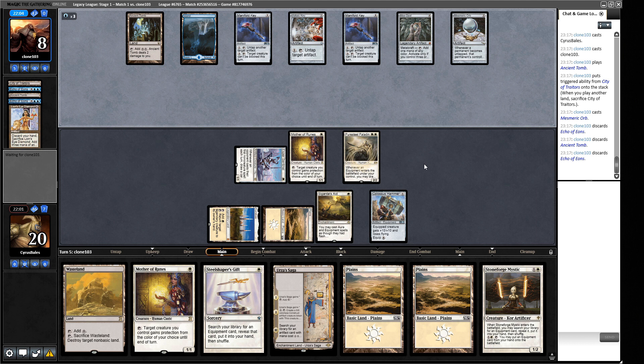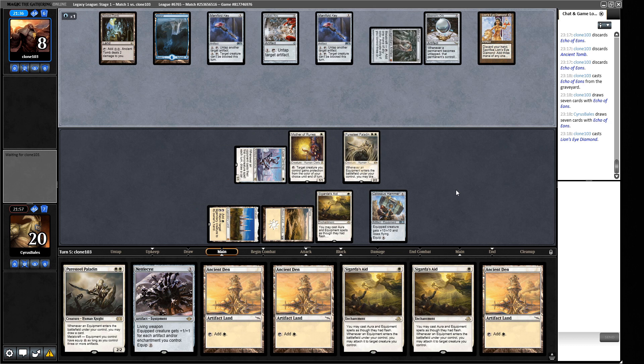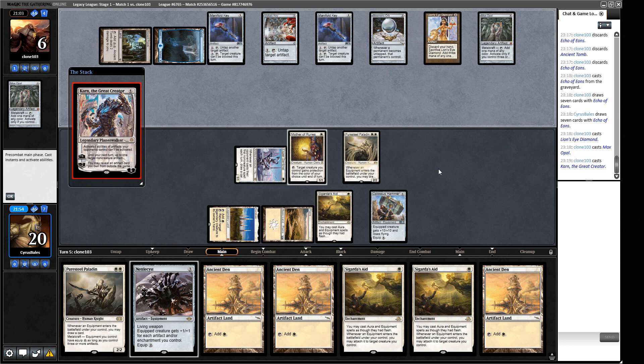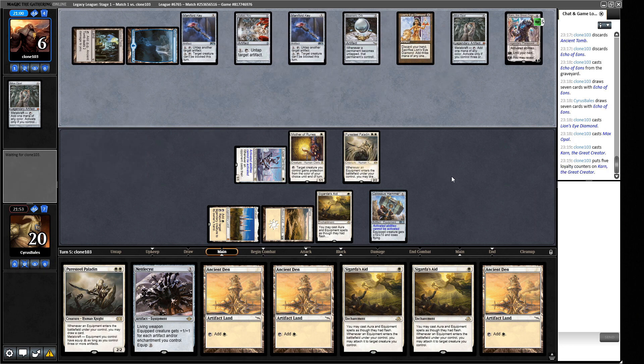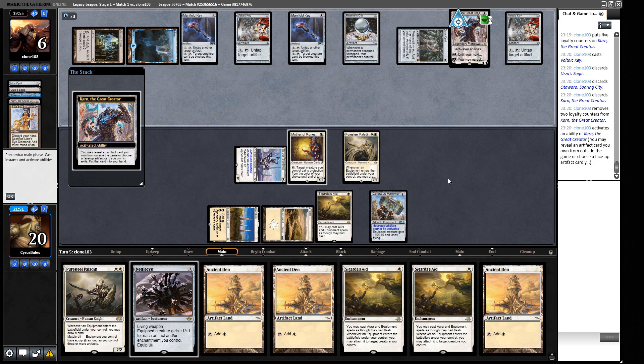Mesmeric Orb — that lets them toggle the top of their library. We can still turn on Colossus Hammer next turn. We've gone through two draw-sevens. Four mana makes me think Mystic Forge is coming. Karn the Great Creator — sure, so I can't Colossus Hammer that way anymore. This could be an Ensnaring Bridge. I do have lethal with Nettlecyst since it attaches via Sigarda's Aid — attach it to Esper Sentinel and attack for lethal, but not through an Ensnaring Bridge.